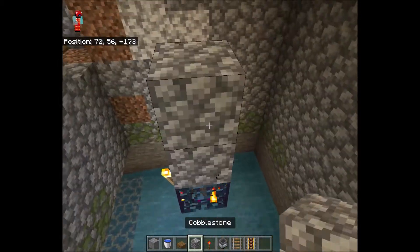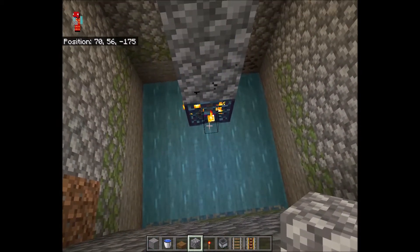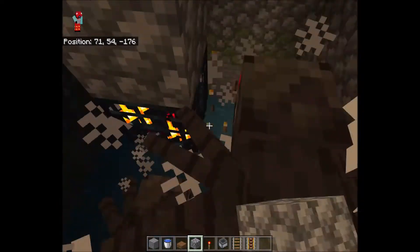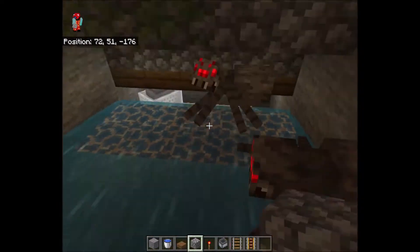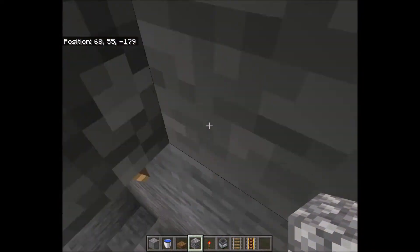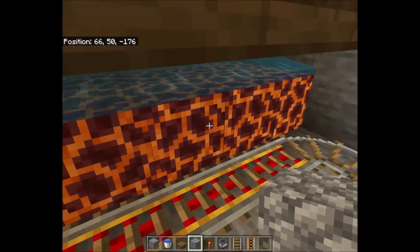Make sure you have some blocks here for spiders, skeletons, zombies, or even silverfish if you're doing this in a stronghold. Now all you need to do is take the torch out, and as you can see they land here — you can watch them all perish.